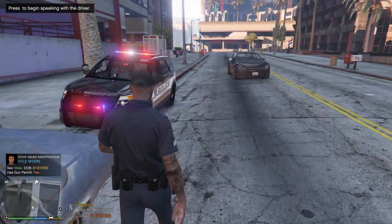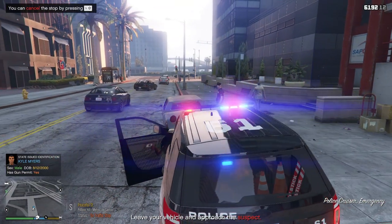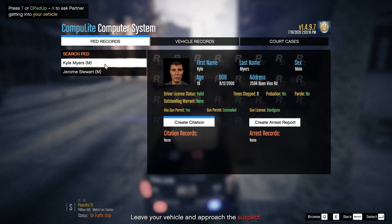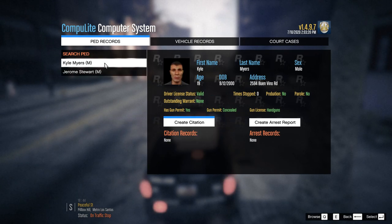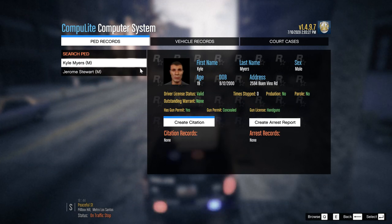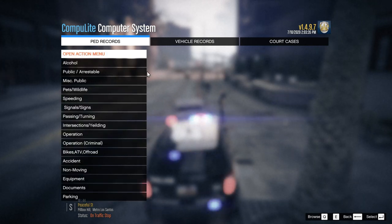Let's look them both up just in case, he may have a warrant for his arrest. I believe the driver is 19 years old, and the passenger is a 26 year old male. The 26-year-old has the license but the 19-year-old is driving. We're going to do some citations and probably have to get him out of the vehicle because I can smell narcotics coming from the car.